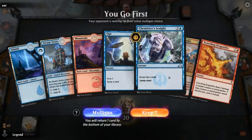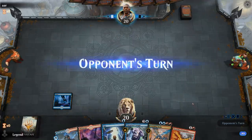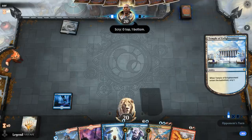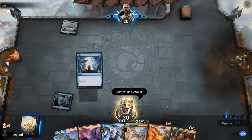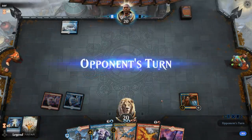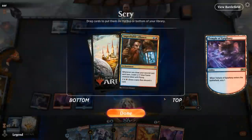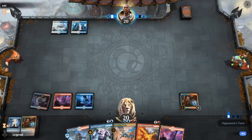Game 5 — we're on the play with a reasonable hand. Don't mind playing Opt turn one to give ourselves the best chance of finding Alliance on turn two. Facing Temple of Enlightenment, presumably Blue-White control. Don't need another land right now. There's Alliance — perfect. That gives us a nice repeatable source of creature tokens. It's no easy way for the control deck to deal with Alliance — they can bounce it with Teferi but that's about it.